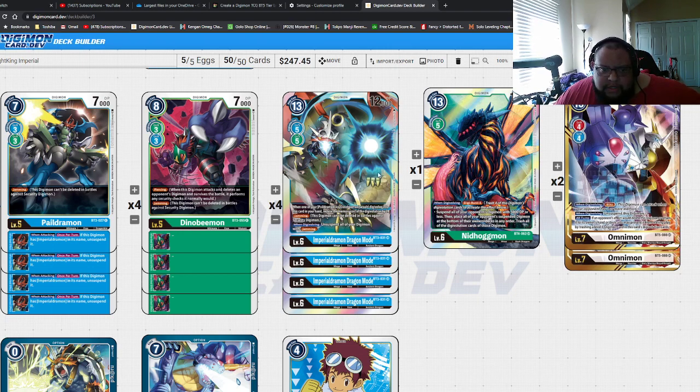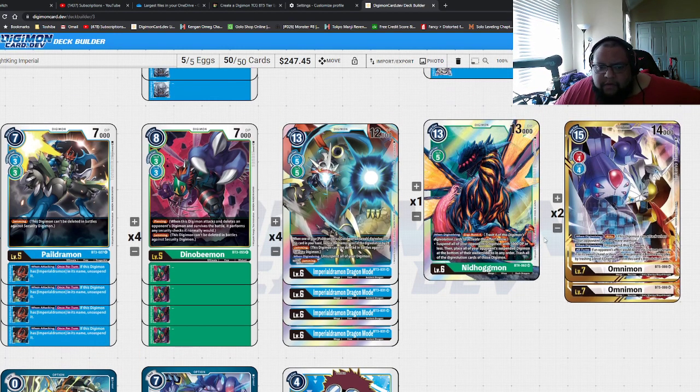Imperial Dramon Dragon Mode — jamming, restands — you already know what this card does, he's just too good, you gotta run four. The one Nidhogg adds another element to this deck, which is why DanVang probably played it — it adds another strategy and it's another card searchable by Davis. With Digi Burst 4, when you bring DinoBeamon out the raising area, you can swing with DinoBeamon into their security, hit something, then go into Nidhogg to clear their board. It's a good card overall, and if you hit Nidhogg in security it's a 13K security hit, so most things are dying anyway. It's just a really nice addition following DanVang's example.